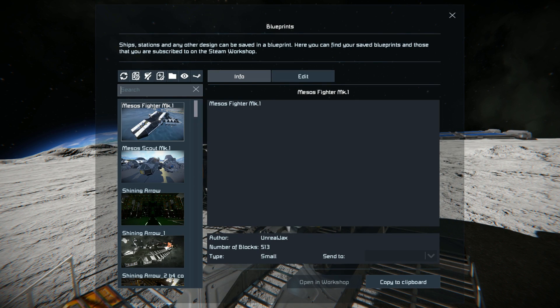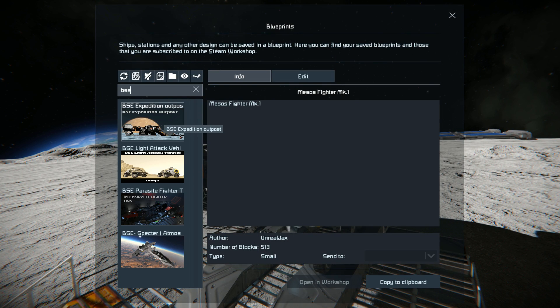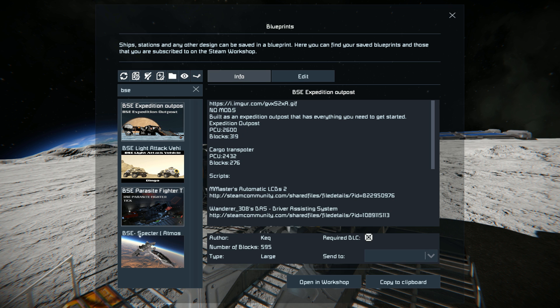Pressing F10 and finding the BSE Expedition Outpost, you can see the other items I've done before including the Atmospheric Fighter which I used quite a lot, the Parasite and the Light Attack Vehicle Dingo.